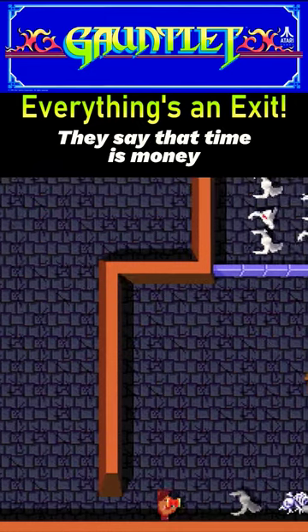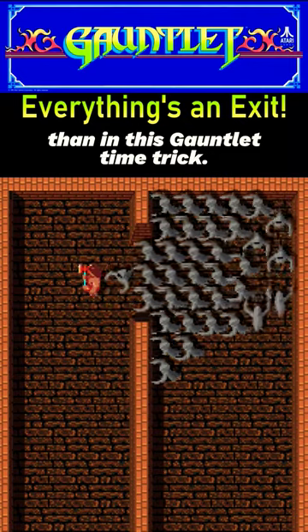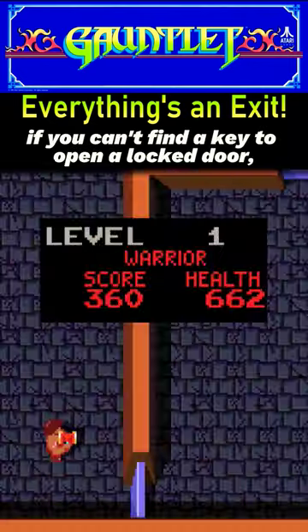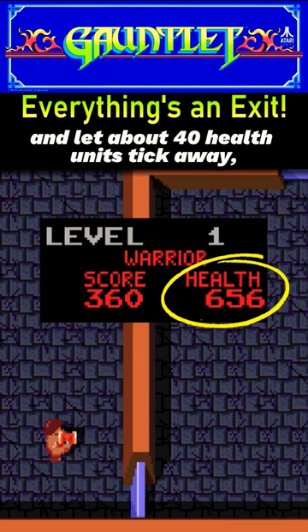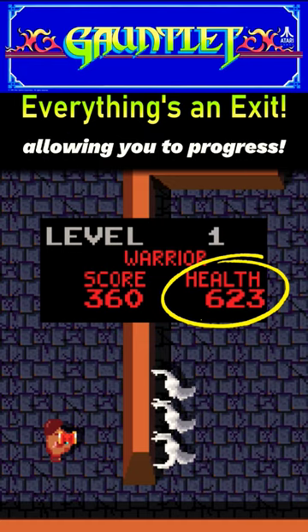Welcome. They say that time is money, and that's never been truer than in this Gauntlet time trick. Firstly, you may already know that if you can't find a key to open a locked door, if you just sit still and let about 40 health units tick away, every door in the level will vanish, allowing you to progress.